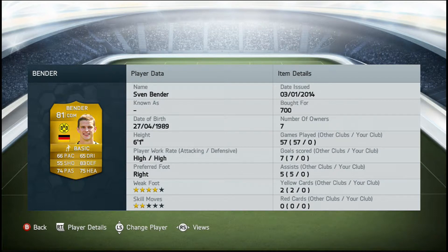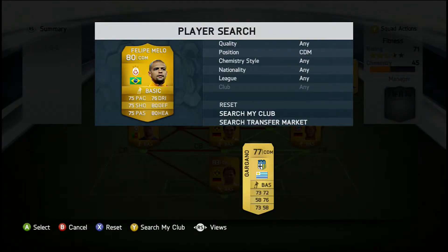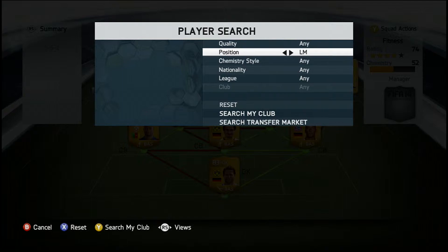Bender's got 66 pace, 75 dribbling, 74 passing, 83 defending, 75 heading, he's 6 foot 1, high/high work rates, 4 star weak foot, and a bot for 700 coins. In the second center defensive mid position we have Melo. He's got 75 pace, 75 shooting, 75 passing, 76 dribbling, 80 defending, 80 heading, he's 6 foot 1, high/high work rates, 3 star weak foot, 3 star skill moves, and a bot for 850 coins.